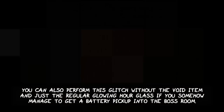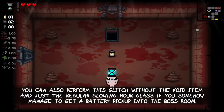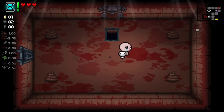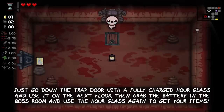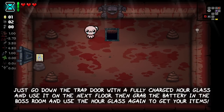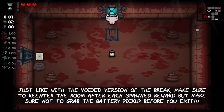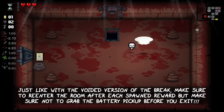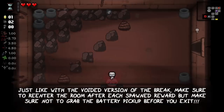You can also perform this glitch without the Void item and just the regular Glowing Hourglass if you somehow manage to get a battery pickup into the boss room. Just go down the trapdoor with a fully charged hourglass and use it on the next floor. Then grab the battery in the boss room and use the hourglass again to get your items. Make sure to re-enter the room after each spawn reward, but don't grab the battery pickup before you exit — you will need it to start the next loop.